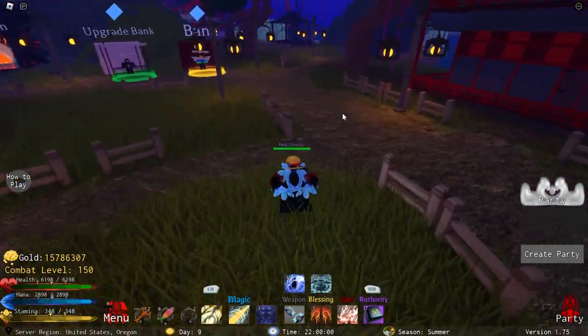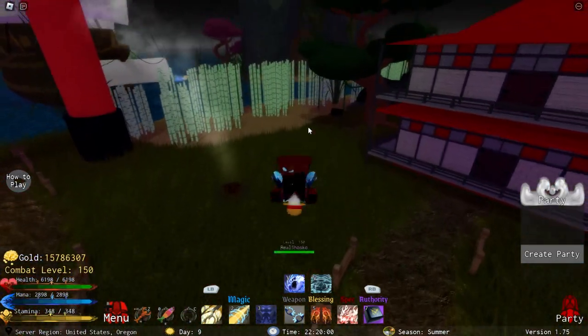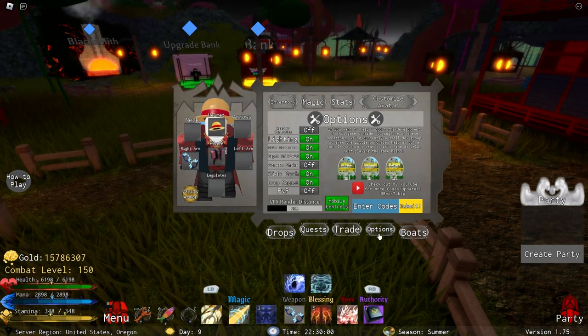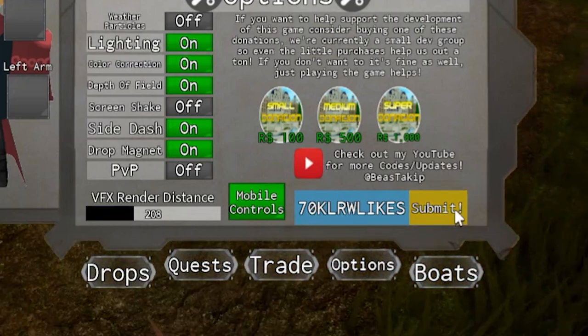Hello everybody, welcome back to my channel. Today in Legends We've Written, I'm going to be showing off all of the new bosses, new gear, new mount, and the new Observation Hockey move that was just added to the game this last Friday. But of course, we're going to start with the brand new code. If you enter in the code 70KLRWLikes, you will get 10 new blessing rolls.